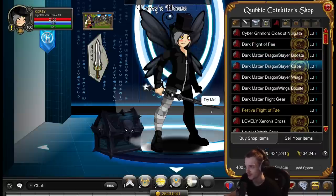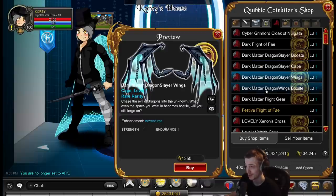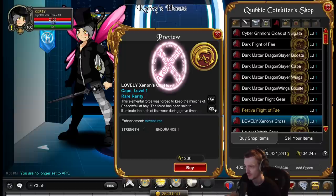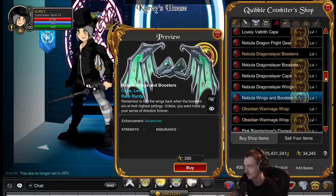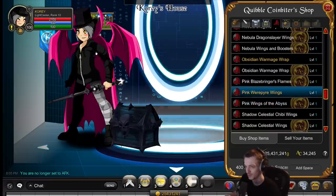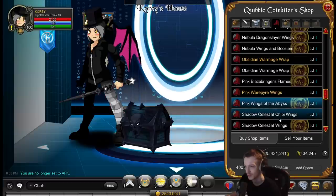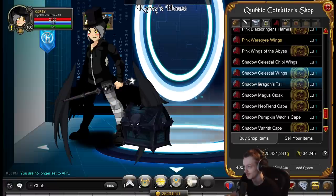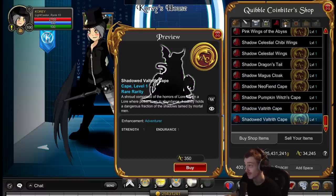Let's speed run through the rest of these cloaks. There's a cape with a cool blue design - actually a new item. Wings are pretty cool on there. There are werepire wings - people really like those, though I think they're kind of overrated. These pink wings are kind of neat but a little too dark on the black part. There are about three or four recolors of the same cape in this chest.